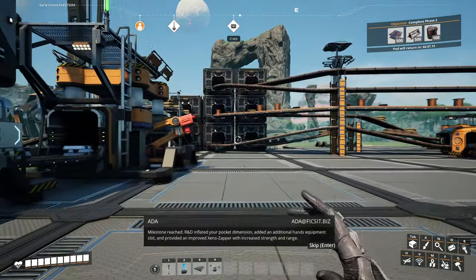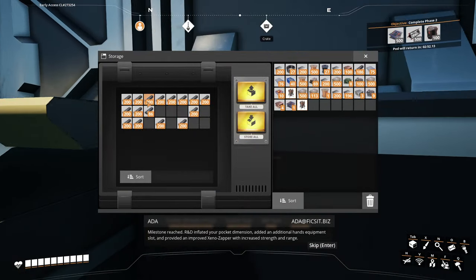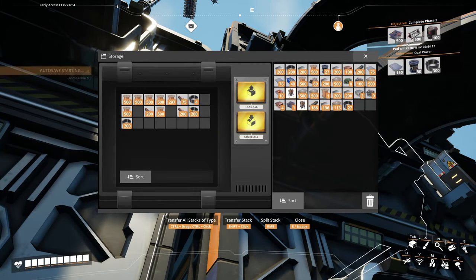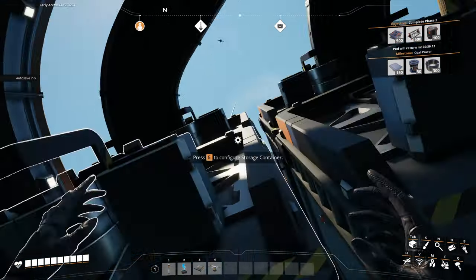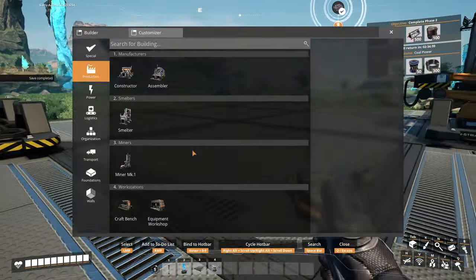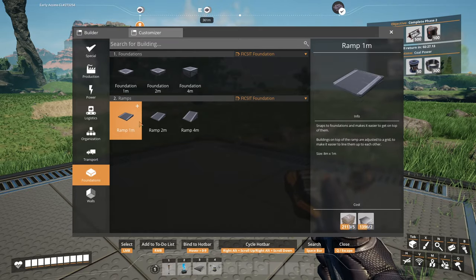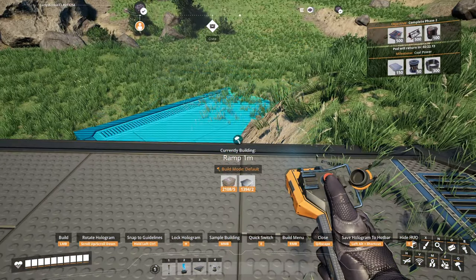Now I'm going to switch back. R&D inflated your pocket dimension, added an additional hand equipment slot, and have provided an improved Xeno Zapper with increased strength and range. Whatever the hell that means. It's a Zapper, man. What do you need? Where are we going? Let me grab a bunch of concrete and a bunch of plates. Hold down V and start running with me because I'm running. Where are the plates?